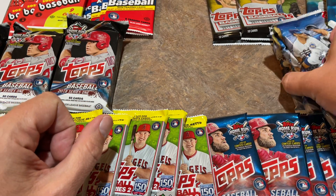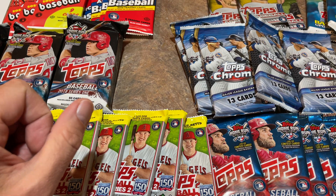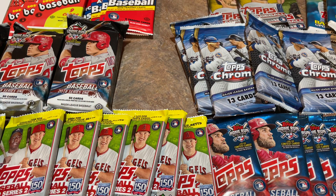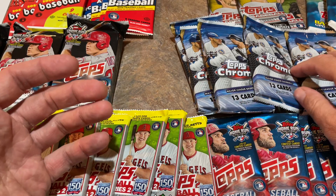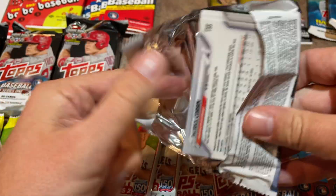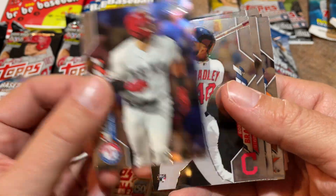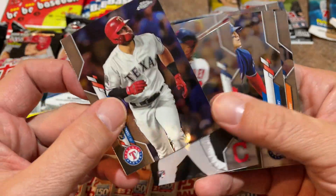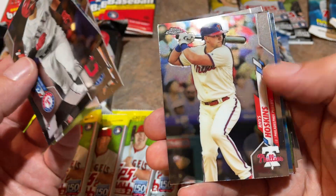Next up, let's rip open almost a half box of 2020 Topps Chrome. Chrome has been pretty crazy — Jumbo boxes are over $600 a piece, and these packs are about $50 each for just 13 cards. The odds of finding an autograph in a Chrome Jumbo pack are 5 out of 12, so pretty good odds. I bet we'll find at least one.